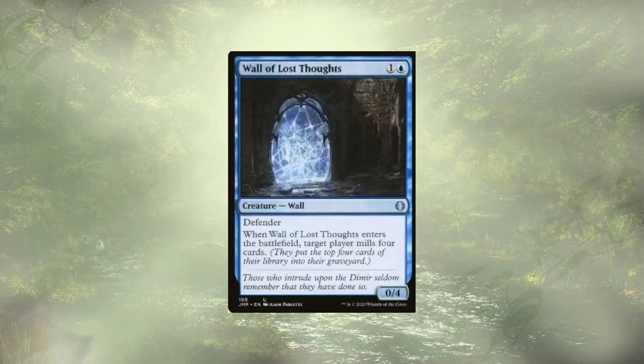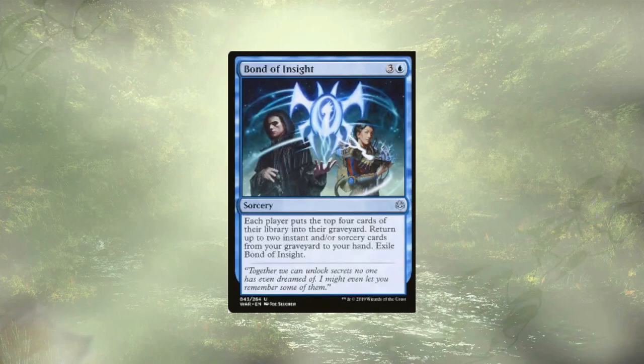I said Undead Alchemist was last but I was a liar — we do have the Wall of Lost Thoughts, which enters and mills a single player for four cards. It's a nice little defender, a nice little four-drop. All right, we don't have a lot of creature-based mill — we had like three or four cards — but our instants and sorceries are really going to make up for it.